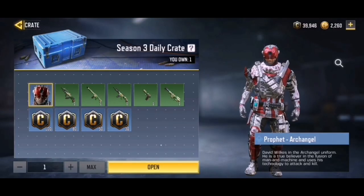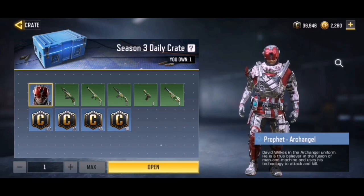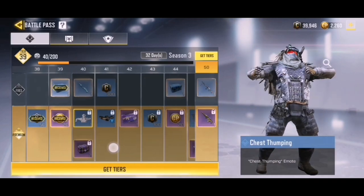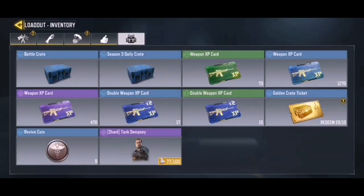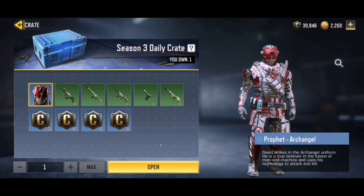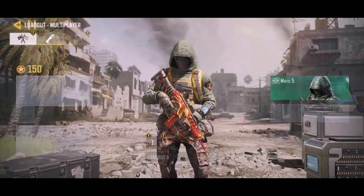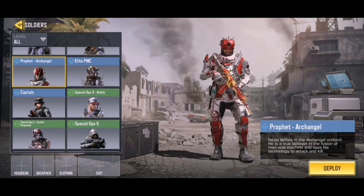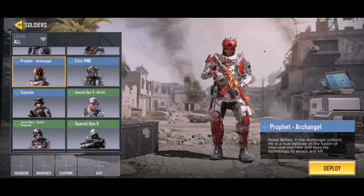The first free character is Prophet Archangel, and you get him by opening Season 3 daily crates. You get these crates by progressing through the free battle pass — you get them every couple of tiers. The odds of getting Prophet Archangel are actually 1%, but I managed to pull him on my very first crate. It's a very cool soldier — I'll show you in my loadout. It's an easy skin to get and a very nice looking one.